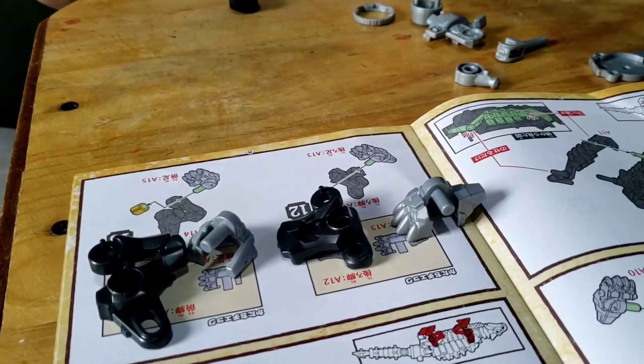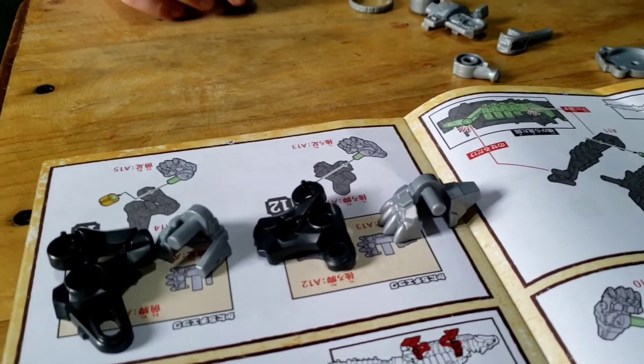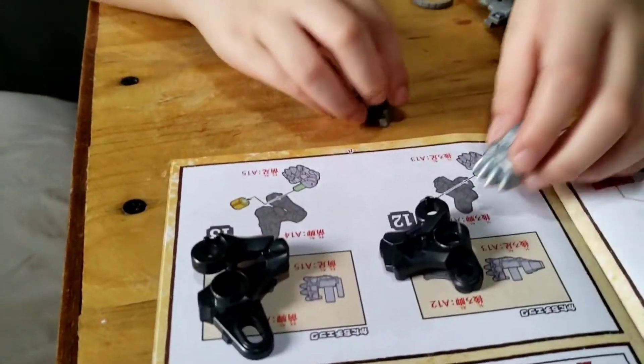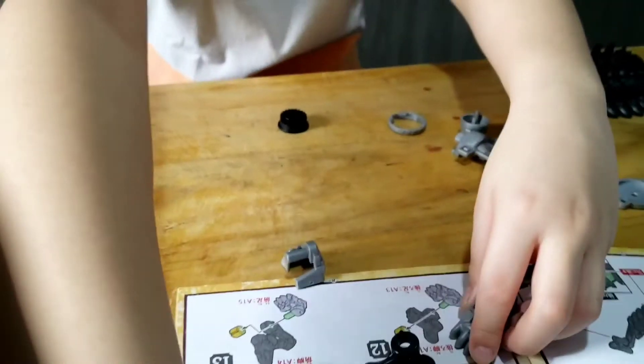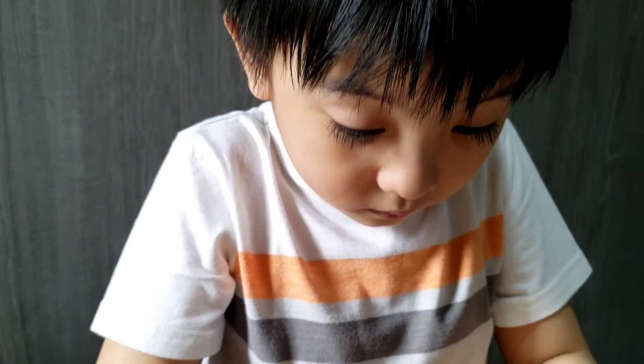Since there are no labels on the parts, you just need to match them to the manual. So Bryce, try to build the feet of the Kisaris. You're gonna need the polycaps, right? Here they are.